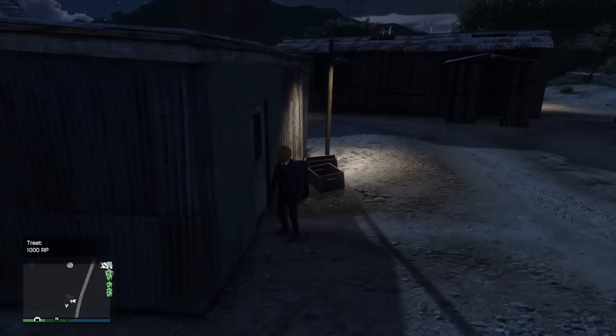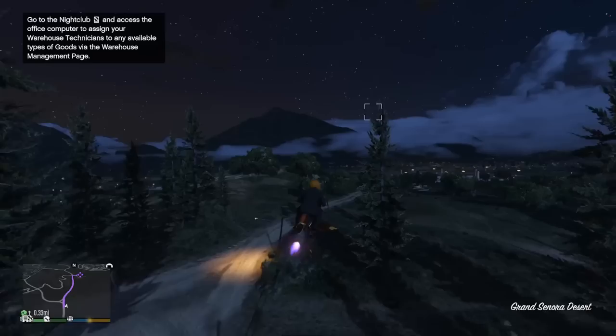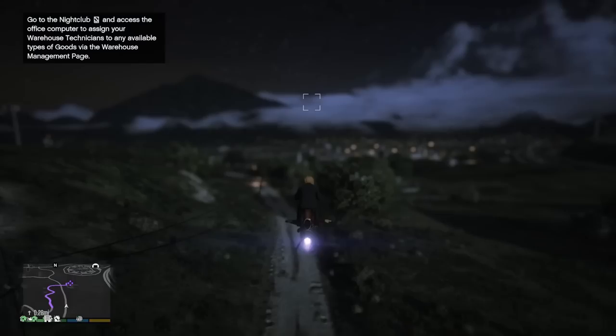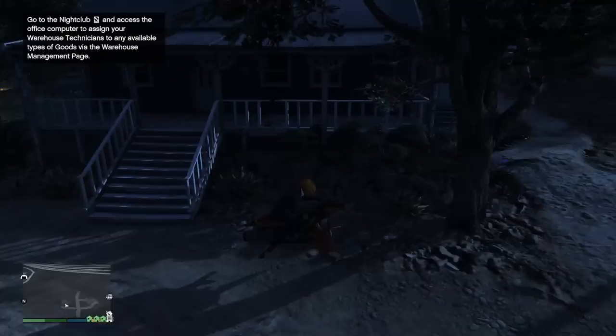In terms of traversal, the only vehicle you want to be using is the Oppressor Mk2. You could get by with the Mk1 Oppressor, but landing it is more annoying at times. It's not worth it to use a helicopter or any other aircraft because you need something you can hop on, take off, land, hop off, and repeat all in very quick succession. Helicopters take forever to start up and planes take more effort to land than it's worth, so the Oppressor is obviously the choice here and will save you lots of time.